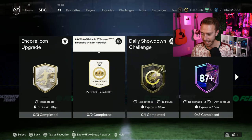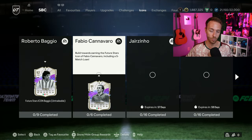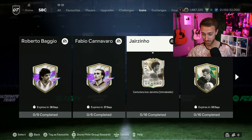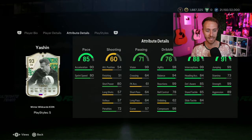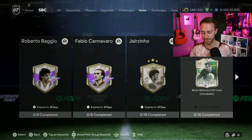I hope today's showdown is Felix. Also potentially today could be the next Winter Wildcards player SBC — they started a trend of one SBC, a day off, then another on Sunday for Yashin. We had nothing yesterday, so maybe we'll get a leak for the Winter Wildcards icon that could be released today or Thursday. Watch out for that.